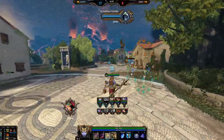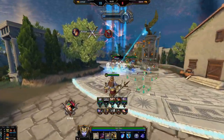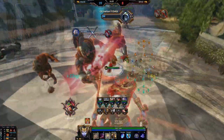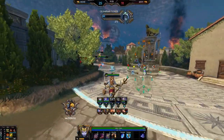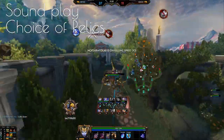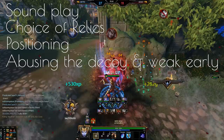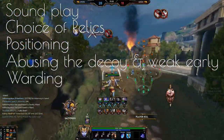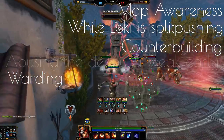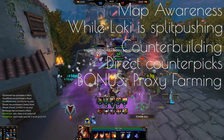It is simply the only way you can properly counter a Loki, and that's what people hate so much about him. So in the end, try to see playing against Loki as kind of a lesson. And talking about lessons, let's quickly go over the points that we're gonna cover here. We're gonna cover sound play, choice of relics, positioning, abusing the decoy and weak early, warding, map awareness while Loki is split pushing, counter building, and direct counter picks, if you don't see any other way anymore.